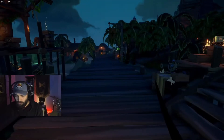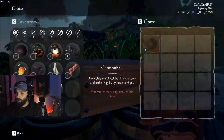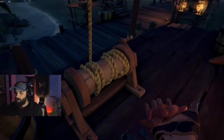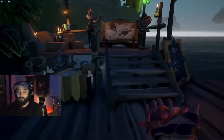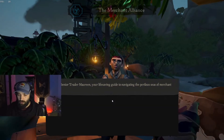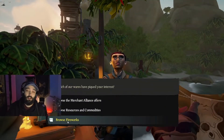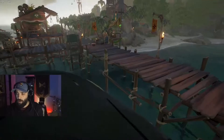The first thing you're going to want to do is get your hands on some fireworks. You can find them in the barrels around the outpost — I've already found these two. And the second thing you're going to want to do is come over here to the Merchant. The Merchant, for a ridiculous price, sells fireworks. Browse fireworks right here at the bottom. I'm just blind, like all the other pirates in this game.